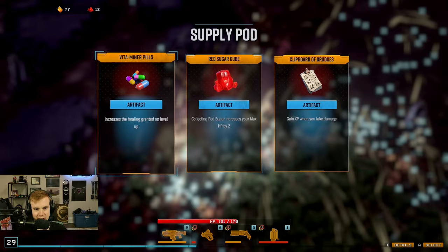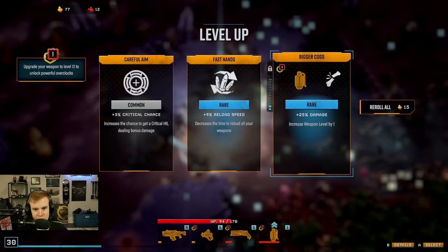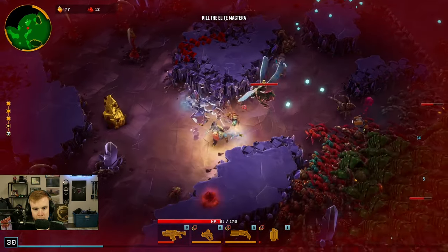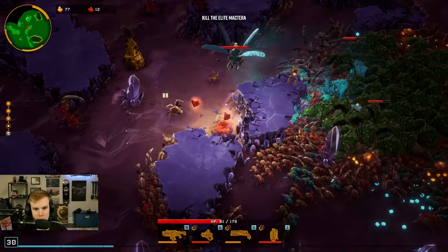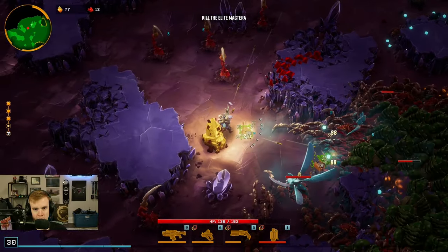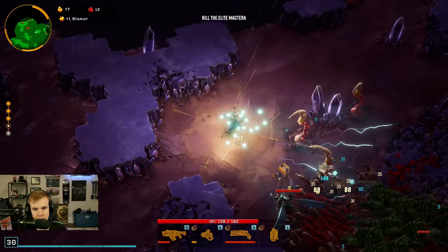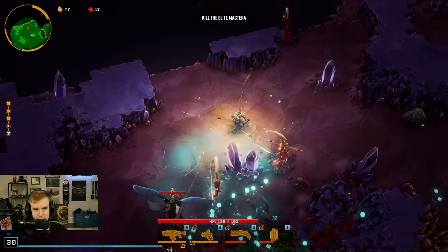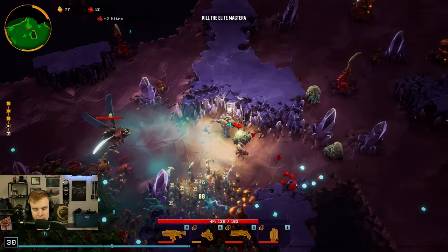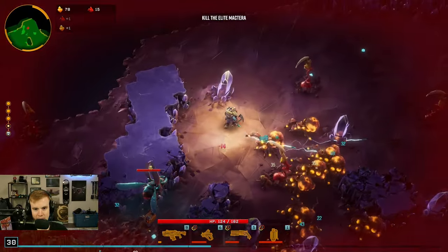This is more XP — let's do more health on the sugar. I see sugar. Reload speed — yeah, reload speed of all weapons. Give me the health please. Don't get hit by the boss. What are those? Can I kill them? I can — these are in the original game too.